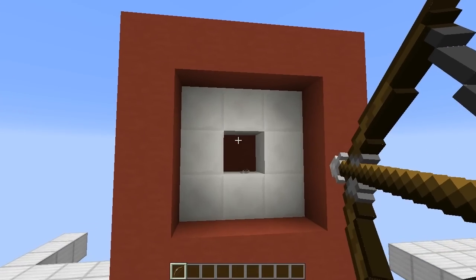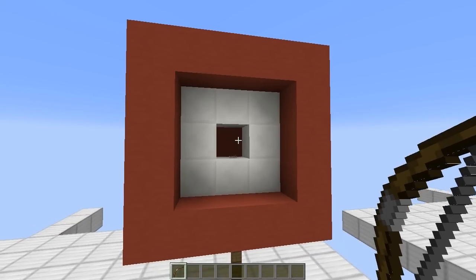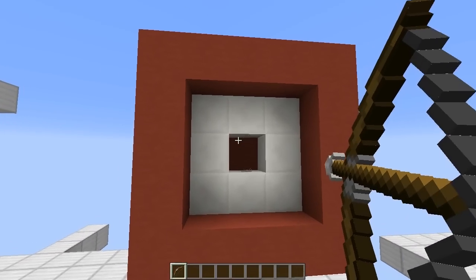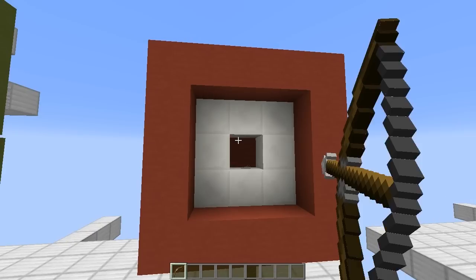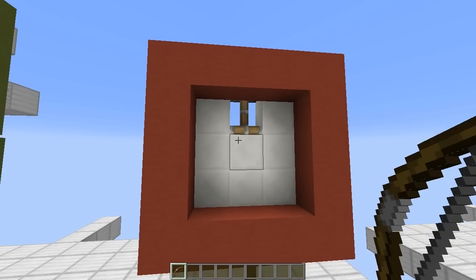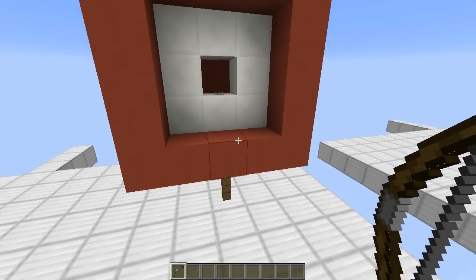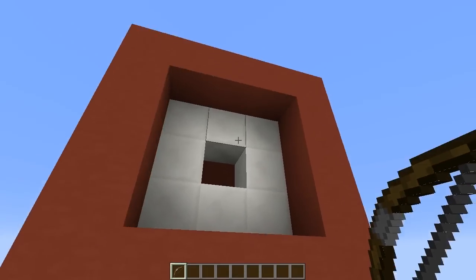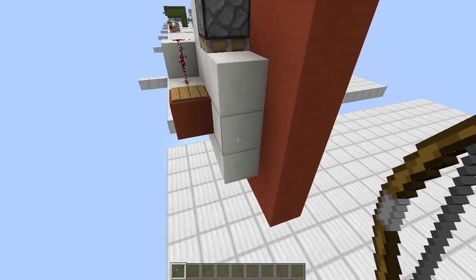Basically the player shoots the center block, the piston pushes the arrow out of the way and resets the target for you to continue shooting. Pretty cool, huh? My design is pretty simple — just a red target, basic little idea.